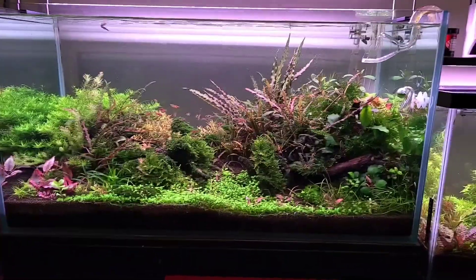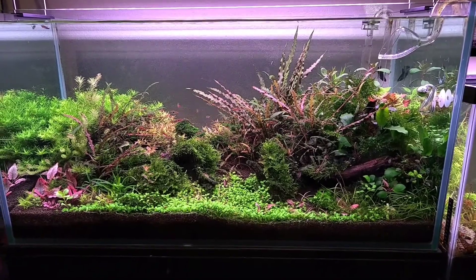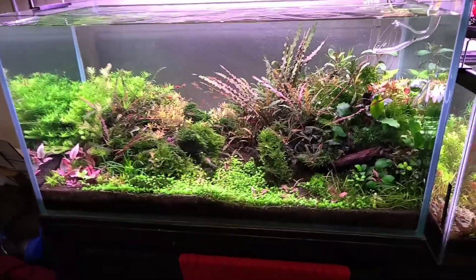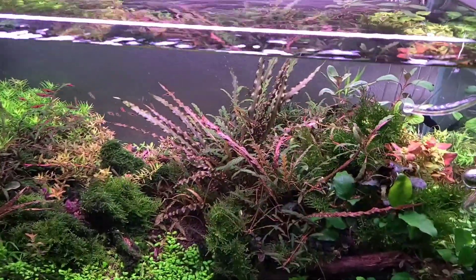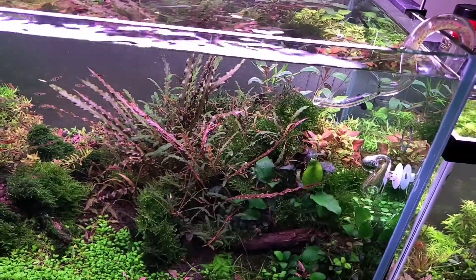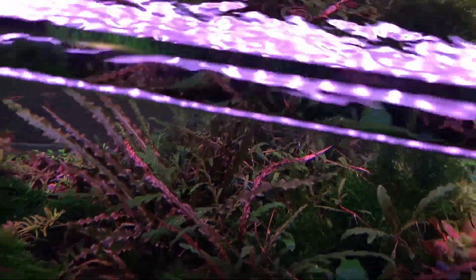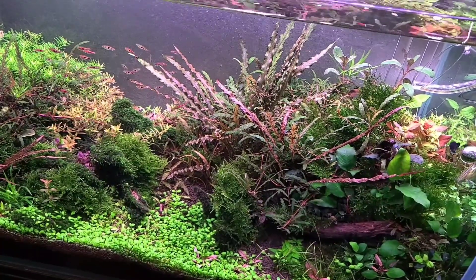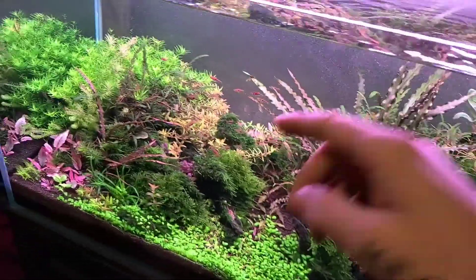The background Rotalas were a lot more bright pink before — kind of a pinkish orange. Now they're a little more dull. I think it's because I started dosing and mixing my own dry ferts and pumping them in myself. I have the NPK mix that I made. I guess I have higher nitrate than I used to — my nitrates are probably through the roof with that mix. I probably have sufficient nitrates because of all the fish and everything.